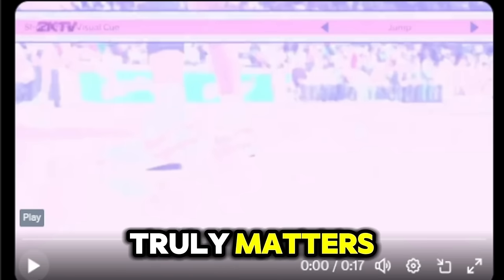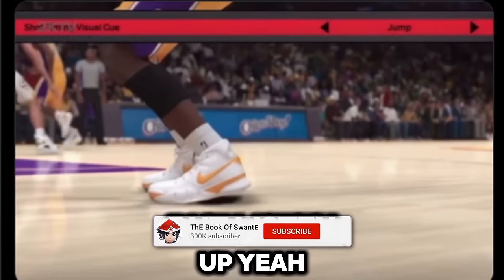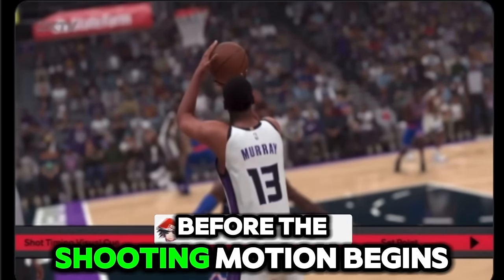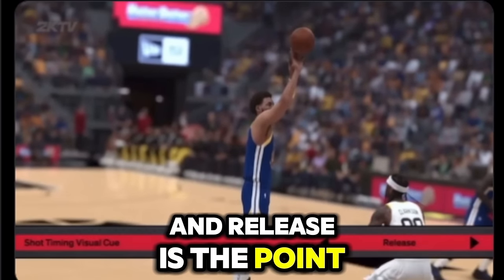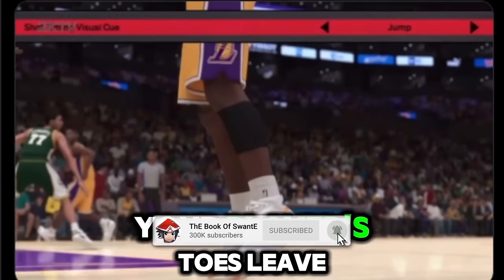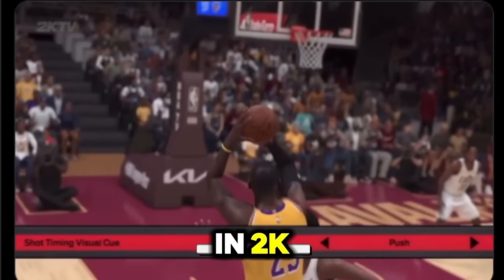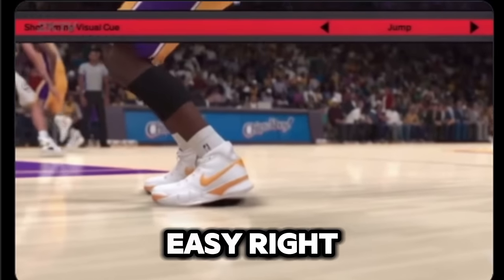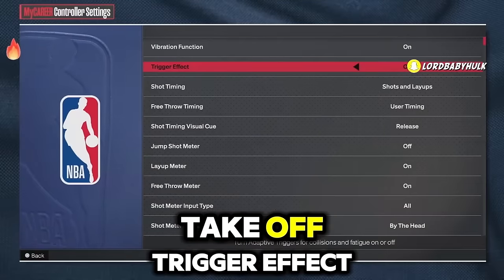Here are the visual cues explained by Mike Wang. I personally use release. Jump is the point where your player's toes leave the floor. Set Point is when the ball is raised above the head before the shooting motion begins. Push (the default) is when the shooting motion is underway and the ball is being pushed forward. Release is the point just before the ball leaves the shooter's hand. The problem is there's so much latency in 2K across different modes — you have to rely on prediction skills, not just the cue.